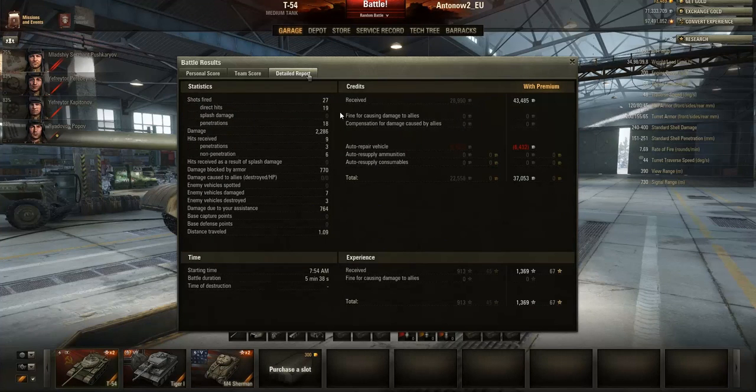In the detailed report screen, I fired 27 shots, 19 connected, and 18 penetrated - quite surprising considering my gun's bad penetration stat. I dealt 2,286 damage and received 9 hits of which only 3 penetrated, though I still received quite a lot of damage from splash damage from the SU-152's HE rounds. I damaged 7 enemies, destroyed 3, and picked up 764 assistance damage.